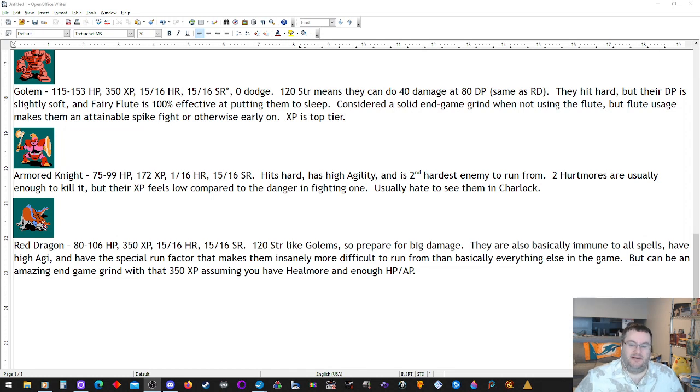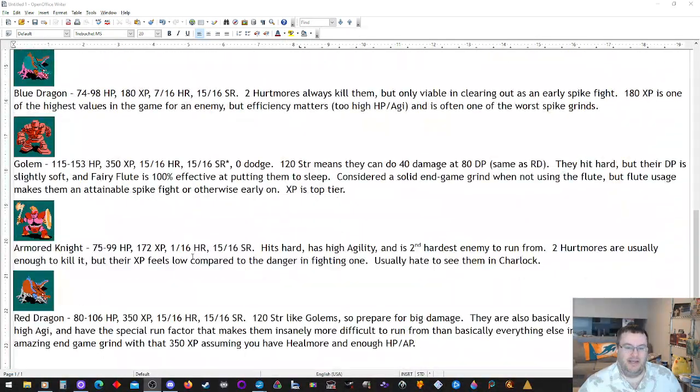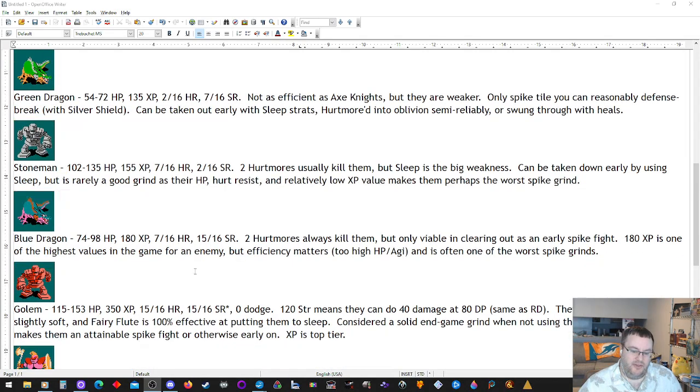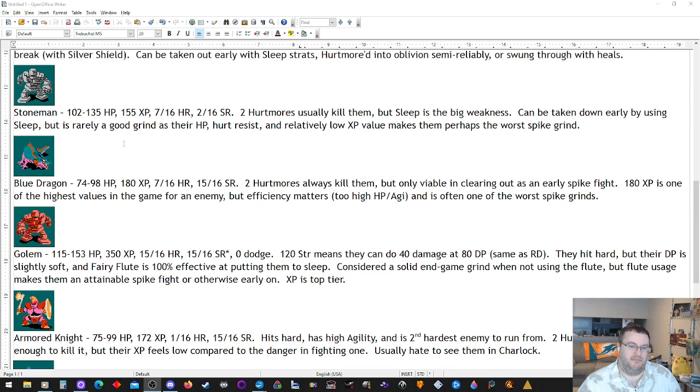If I were to rate the grinds: Axe Knight or Red Dragon is probably the best. Green Dragon situationally can be great, usually ranks third. Golem is fourth — with the Fairy Flute and speed hacks it might actually beat the Green Dragon, but it's volatile depending on how long the Fairy Flute keeps them asleep. Then Armored Knight, Blue Dragon, Stone Man — though every seed can be different because enemies can have different abilities.